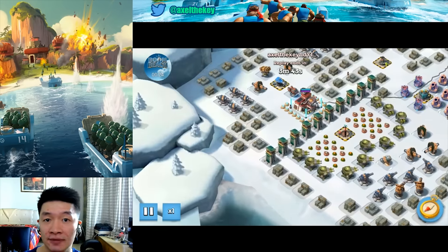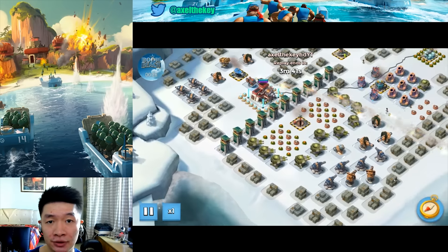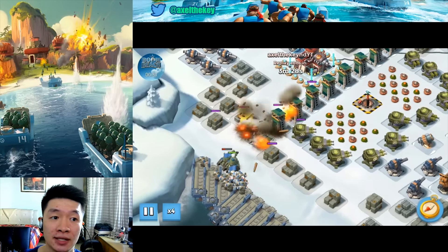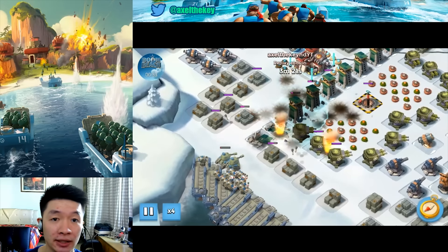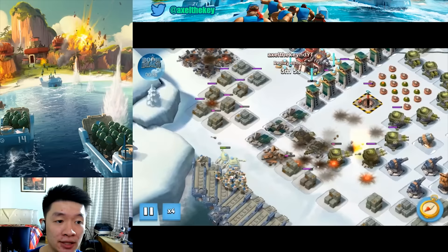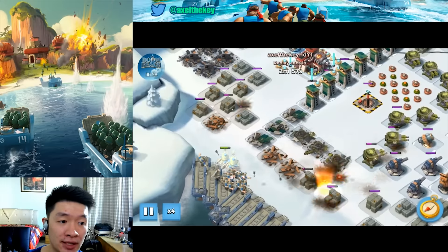My tanks are level 6, medics level 2, and grants level 1. Barrage on this area at the left side, and let the grants take care of more gunboat energies for you as it wrecks most of your defenses at the right side.